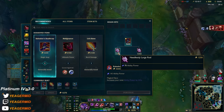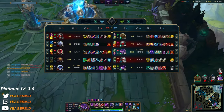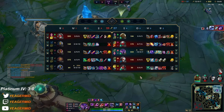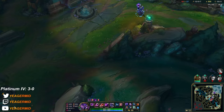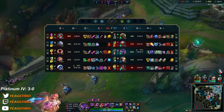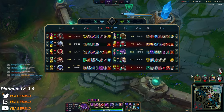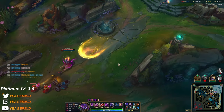Last item is going to be Deathcap. It seems like I need to be full items because it's actually just me and Lillia — we are two versus five effectively. The rest of them are getting caught for no reason. Xayah is going to save his Exhaust for me and I don't have Sterak's, so if I go in and die it's GG — they're gonna end.